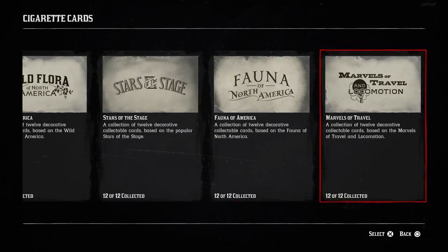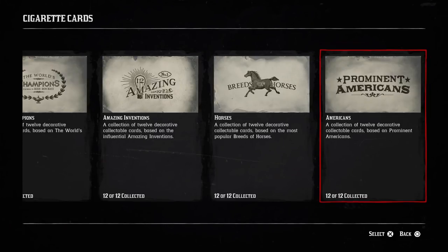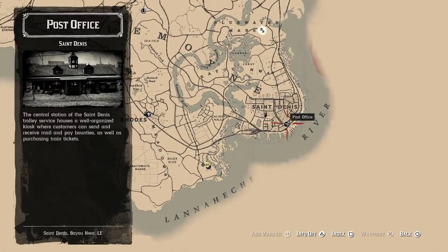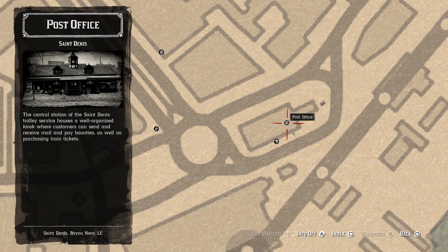The last thing you need to do to complete the stranger mission Smoking and Other Hobbies is take all 12 sets, go to the post office, and mail him the cards. Then wait about two days, go back to the post office to receive your gifts, and that will complete the stranger mission.